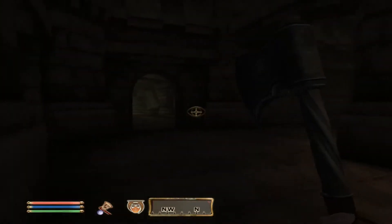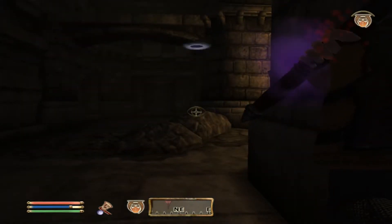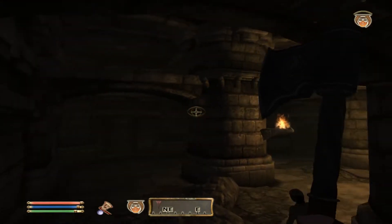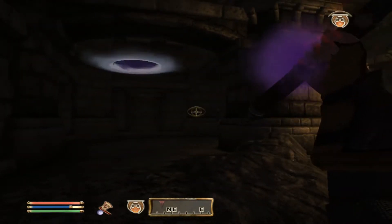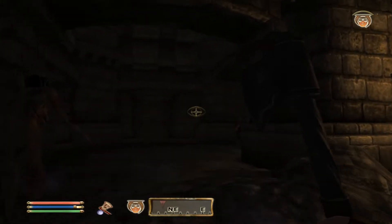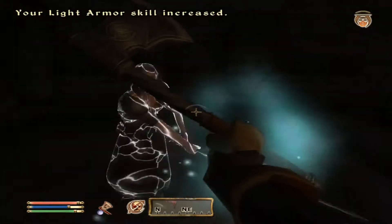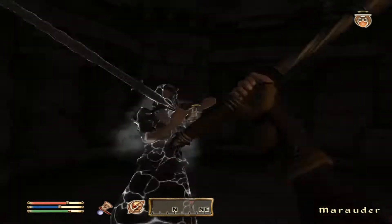I can see two people right there. What I'm going to do is summon my zombie. They can see me now.